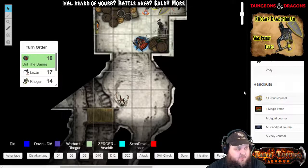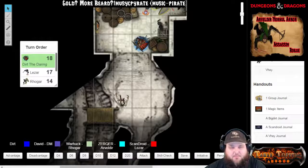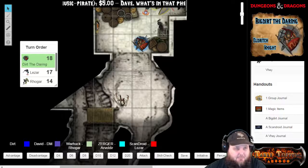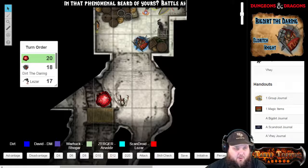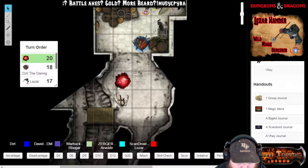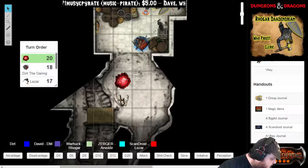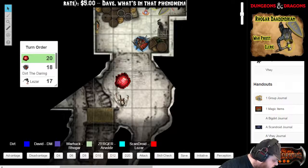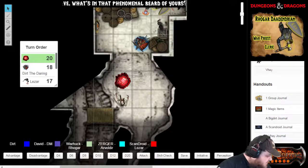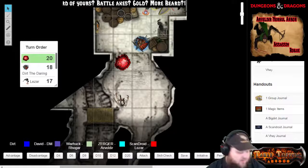This slime — this slimy, suction-cup scraping that you heard on the floor — a red creature, sort of a tadpole-looking monster, appears over the ledge and starts to slink its way. Seeing that this is a very slow moving creature, I'm actually not going to make it roll because of the way that it is moving, and plus it's literally on the ground. So it's going to move up. No save needed.